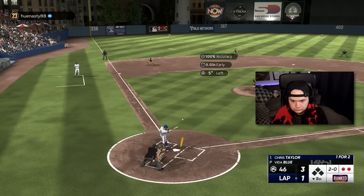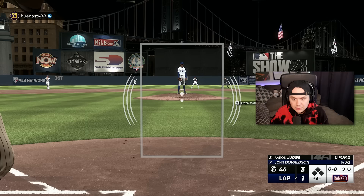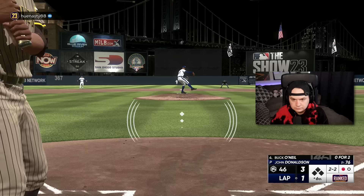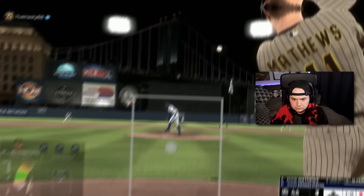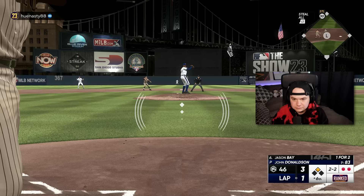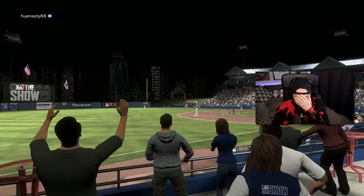Jason Bay, the World Series MVP, makes the play. All right, the bats need to get hot again. I have one inning where I'm hitting the ball well, then I try to go for a high slider with Aaron Judge — why would I do that? These high sliders are killing me. You've got to leave the yard! I hate this stadium with a burning passion.